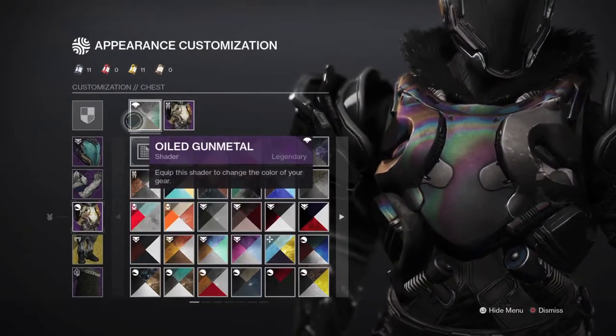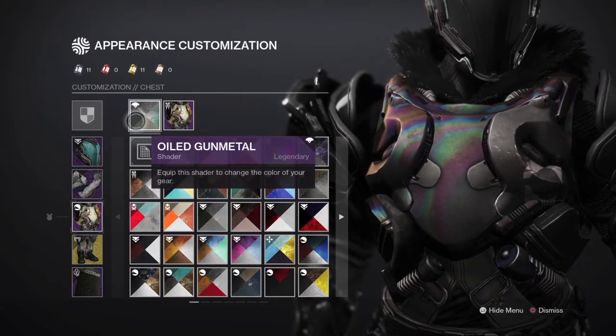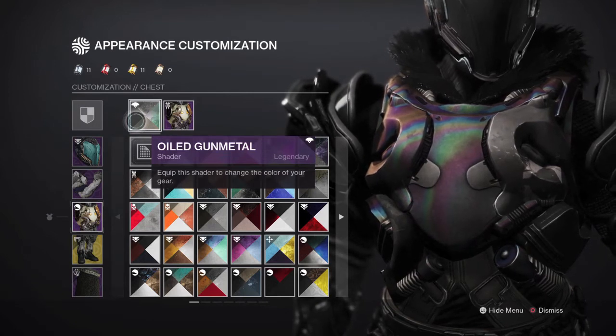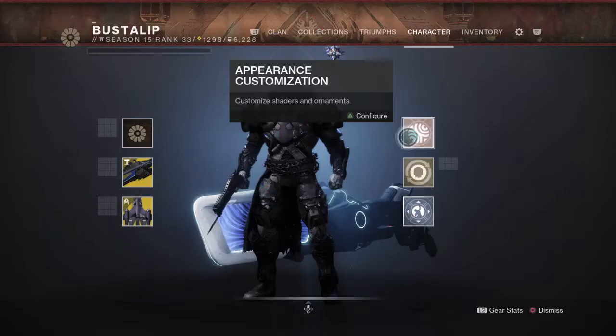Oiled Gunmetal also makes some parts really dark, but it gives it like this kind of rainbow, glowy look, so that kind of kills it. But for the most part it gives the armor pieces a dark look. If you can make this shader fit your armor piece, use it.